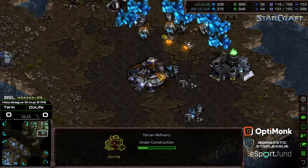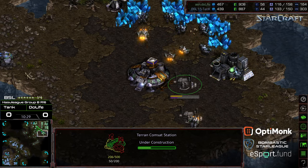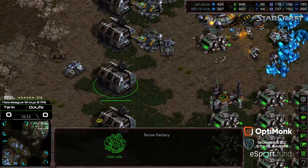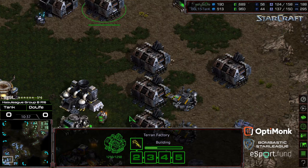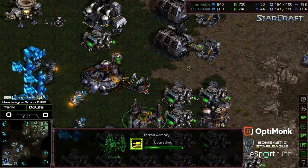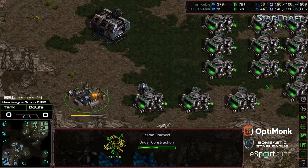Third gas coming online — Duelife a little bit ahead getting that third gas. Five factories with three machine shops on Duelife's side. It looks like we're going to see six factories for Tank. Adding that starport; plus-one weapons coming along the way — that will allow him to get access to the plus-two weapons upgrade. About halfway for Duelife as well.